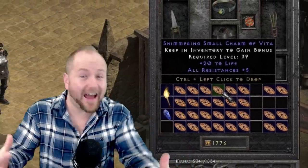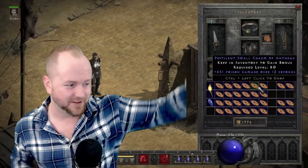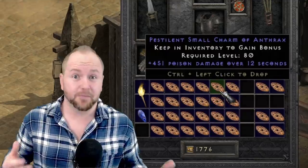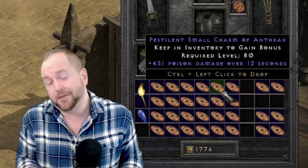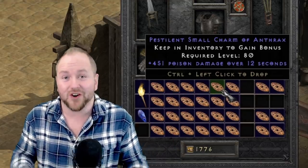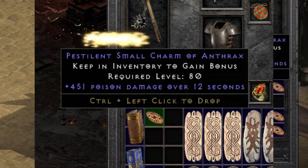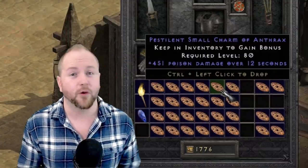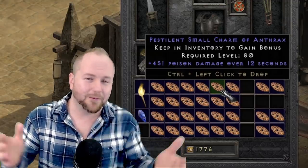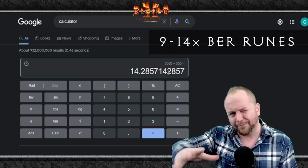Moving on to a charm I actually found in D2R — this might be the best small charm I've ever found in my entire time playing D2, including LoD and D2R. This is the 451 poison charm. Many people are familiar with poison charms and may have seen plus 100 damage on a small charm, or even know that some can roll up to 313 poison damage. But many players are unaware that 451 poison charms actually exist. They're so rare because they can only drop from Nihlathak, Baal, and Diablo. I ended up selling mine for about 3,500 forum gold, but they go for anywhere between 3 to 5k. With Ber runes going for between 350 to 400 forum gold currently, that's about 14 Ber runes on the high end.